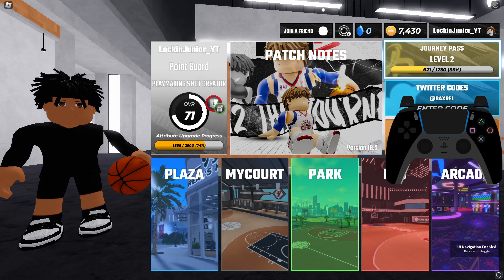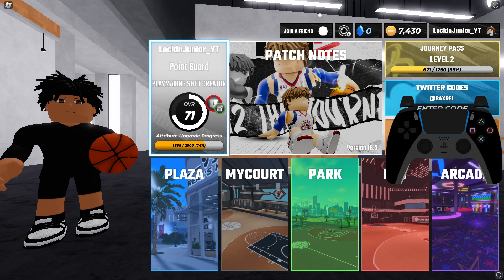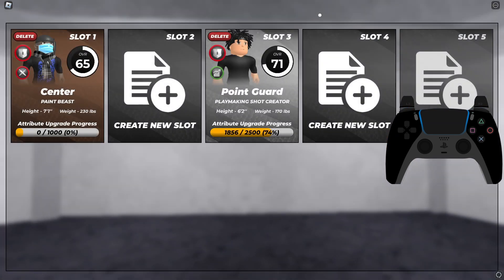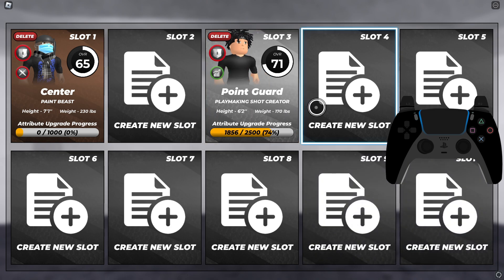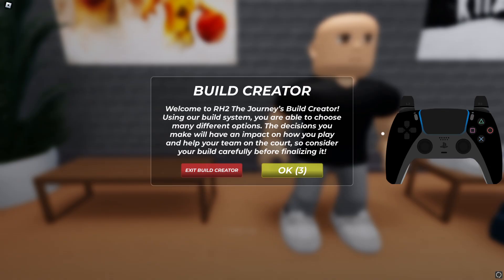Alright, inside today's video I'm gonna be making a slashing playmaker, or just a slasher build in general, because I've been playing with this playmaking shot creator build for a while and it just cannot dunk. I've just been wanting to dunk in this game for so long, so let's go ahead and get straight into today's video.